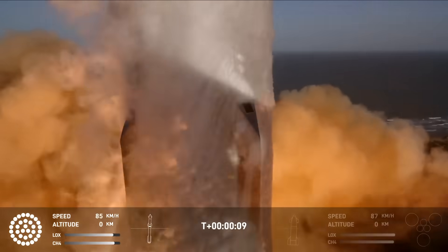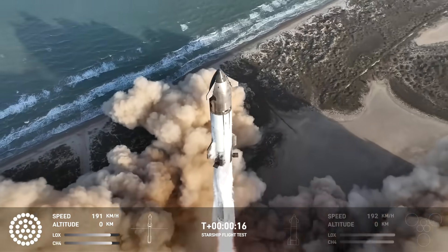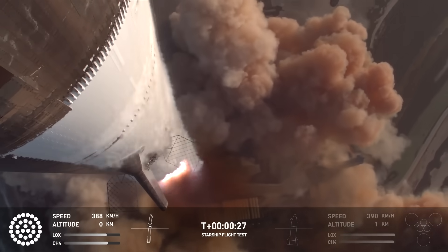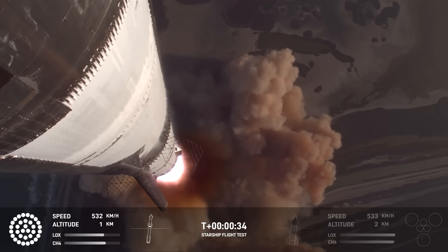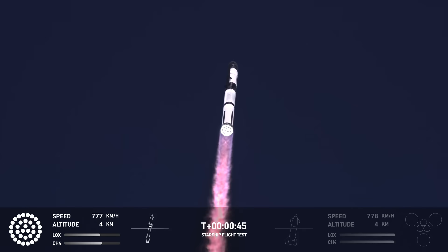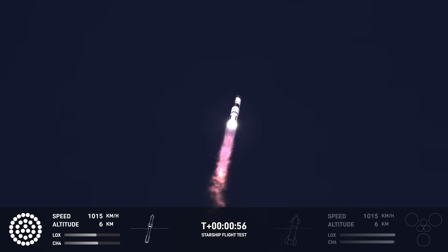We got those on. Vehicle pitching downrange. We're still under just pressure on them. We're a little over 40 seconds into the flight. We are seeing 33 out of 33 Raptor engines ignited. Boosters pushing us downrange over the Gulf. Next milestone coming up in just under 10 seconds is going to be max Q, that max aerodynamic pressure.